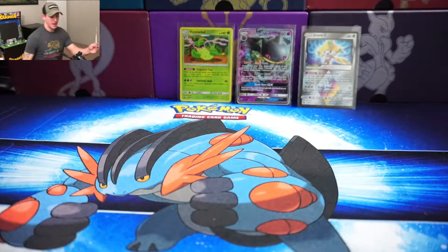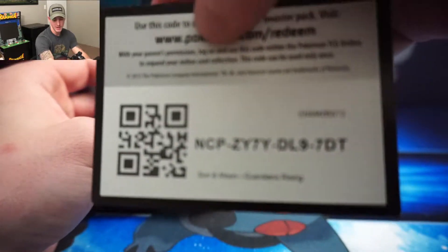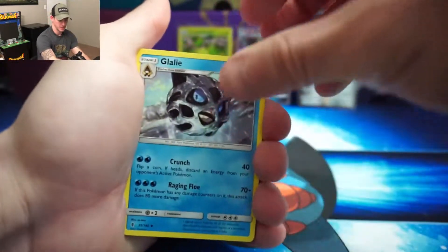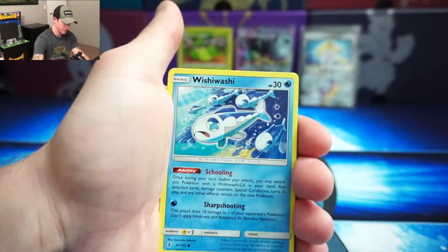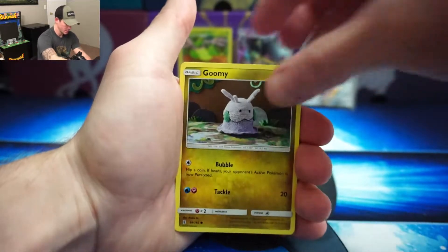That just means I'll have to open up an extra pack for you guys. I have three right here I was going to open as well, so let's go ahead and get into that — pick up where I left off. The code card — I tried not to show the green or the white but nothing I could really do about that. They packed them weird and started changing that up in some of the new Unbroken Bonds packs.